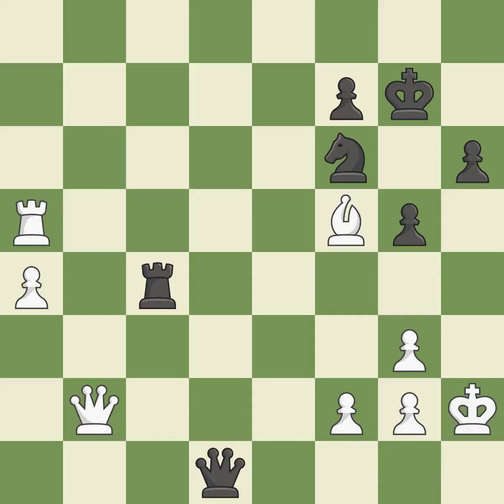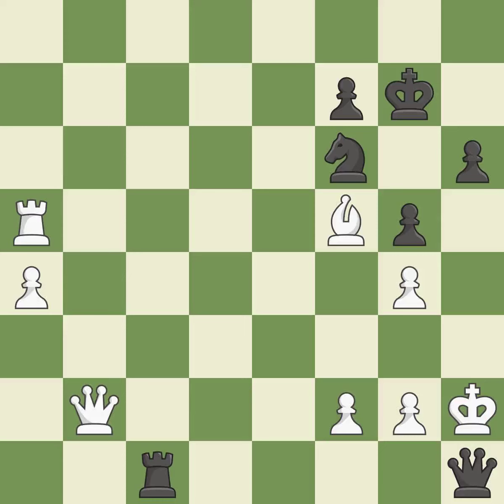This evades the check from the queen — it is forced. This is the only move that works. This threatens to play checkmate. This threatens to win a rook. This prevents the opponent from being able to play checkmate. This is the only good move. This stops the opponent from being able to win a rook.